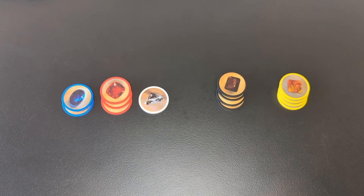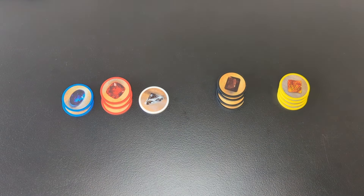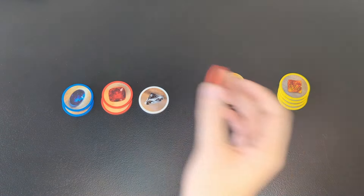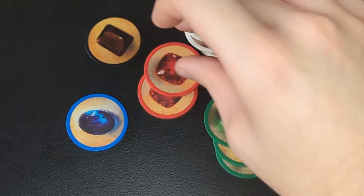So for example, if the supply looked like this on your turn, these green tokens are all gone so you can't get any of those. But you could take two brown, since that supply has four available. Or you could take three tokens in different colors, like a red, brown, and white. Now you have 11 tokens, so you'd have to put one back.